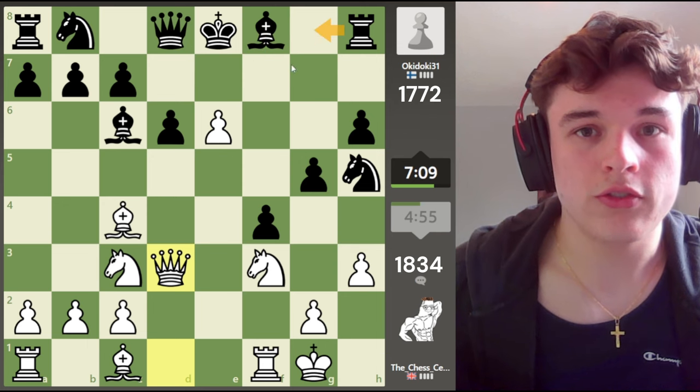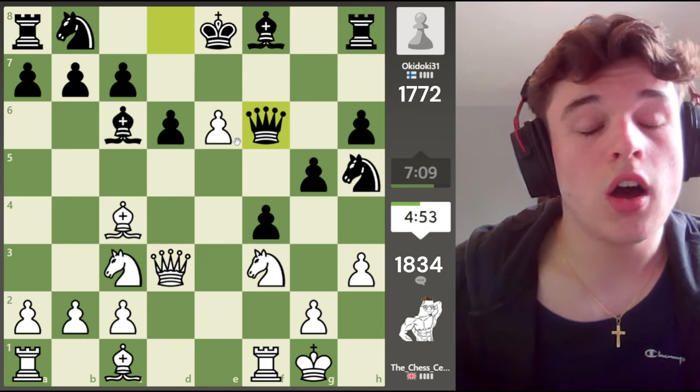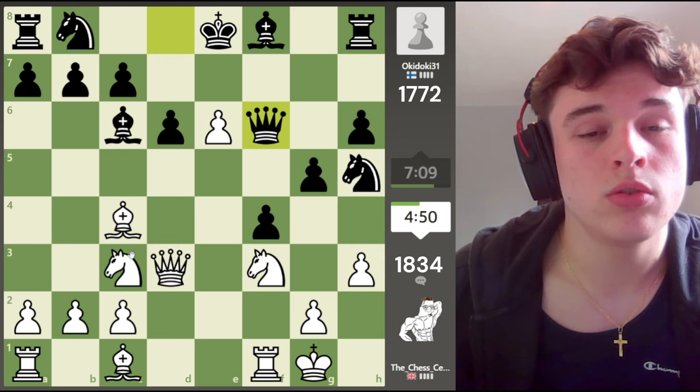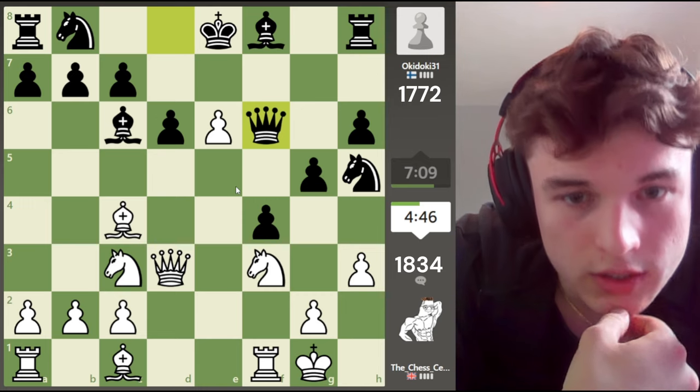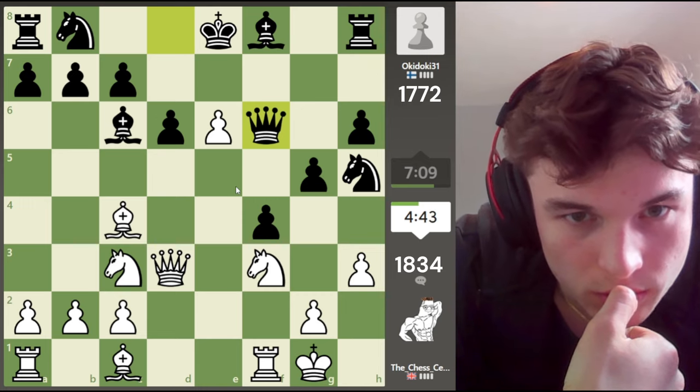Queen d3 threatens queen g6. There's no good way for black to really stop me, because it seems like no matter what he does — here is mate. This is a move, but then we have e7 with a discovered attack on the rook, and we're obviously forking these pieces. And if rook g8... oh, he has queen f6. Yeah, that's true — it's a good move. Our opponent is finding good moves. Annoyingly.